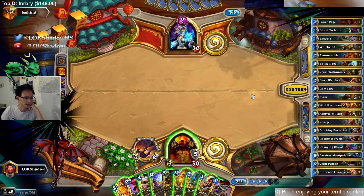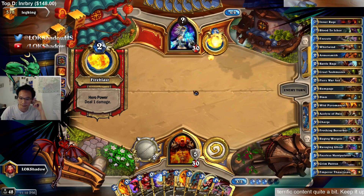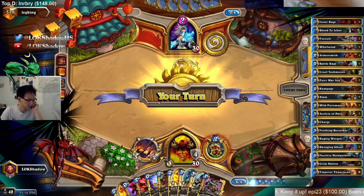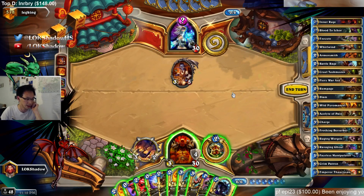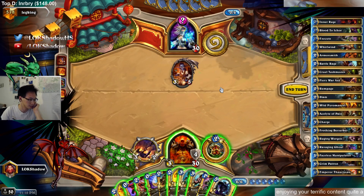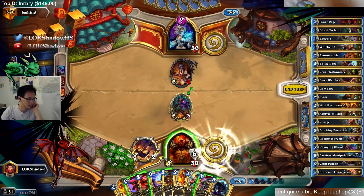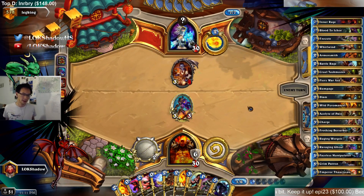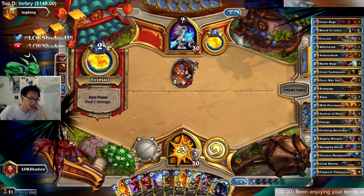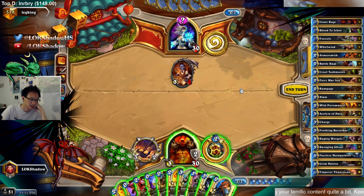Hopefully people take advantage of the weaknesses of that list. Reno Mage farms OTK — it's because of Elise. So basically we just have to take it into fatigue. We don't want to cycle much in this matchup. I don't really want to use my removal either. There's probably Antonidas and probably Alexstrasza, and with Forgotten Torches they can pad their deck so much. But at least we have some armor gain to stay out of lethal.